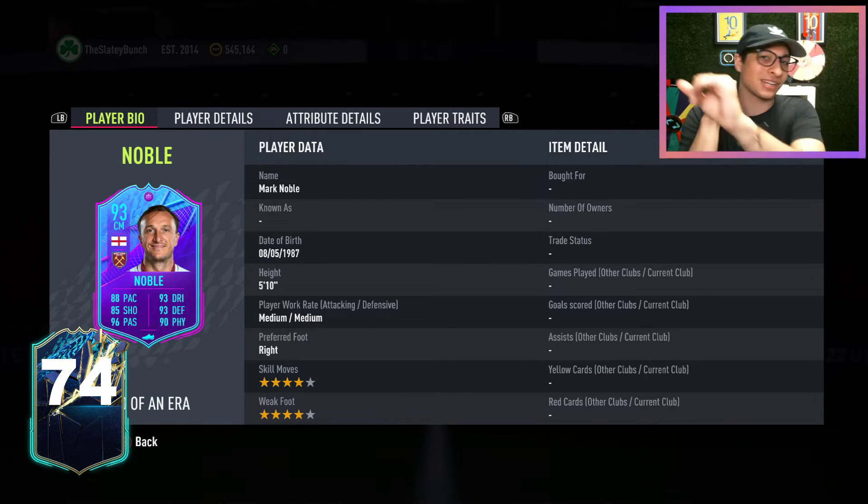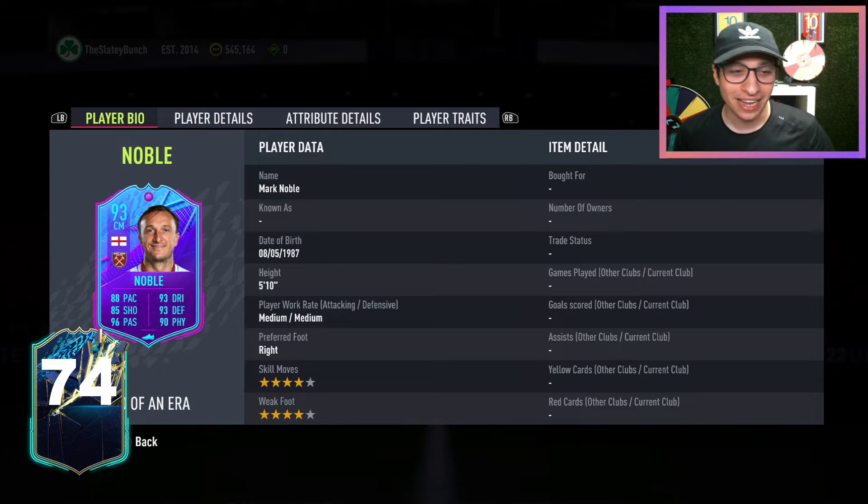We have a Marky Mark. Shout out to my boys, Sam Lomax — West Ham fan — Noble end of era card, which is super sick. 4 star, 4 star, medium, medium.